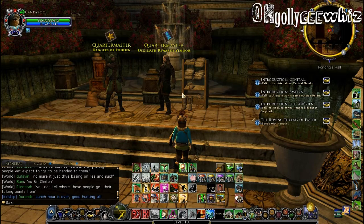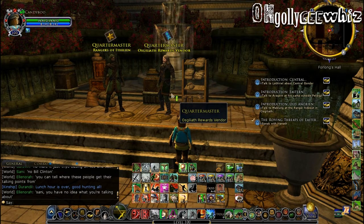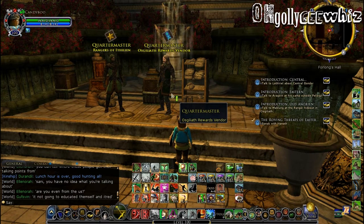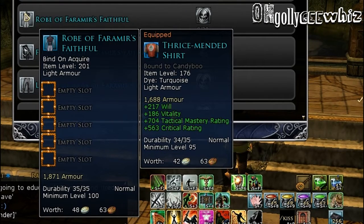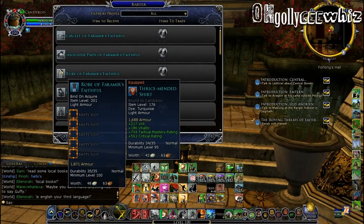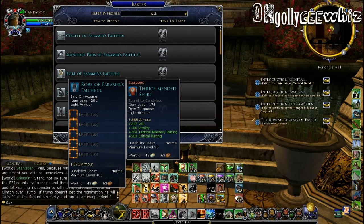You can go to Eastern Gondor — this is where the Osgiliath instances are, the three-man and six-man — where you get tokens from doing those instances and can barter for the five-slot armor. These give you no stat, however, as you can see it gives you five slots, which makes it very flexible. I myself prefer these because once you cap out your mitigations and finesse, you have a lot more slots you can put stuff in.